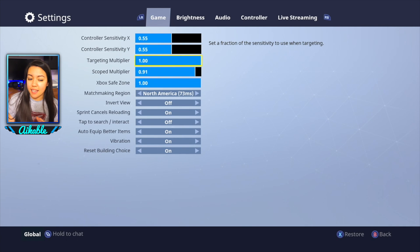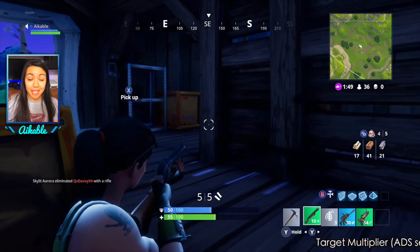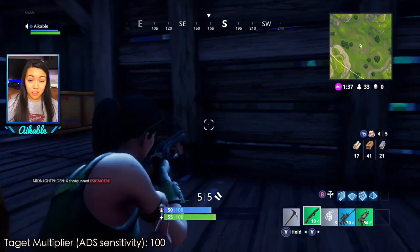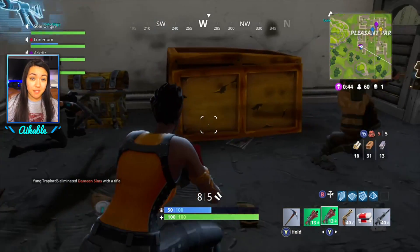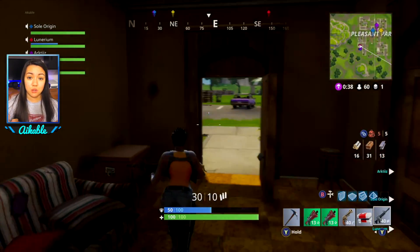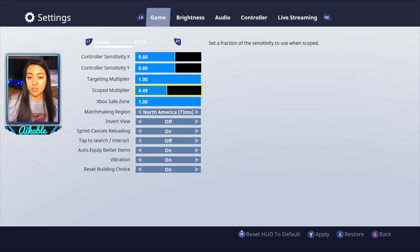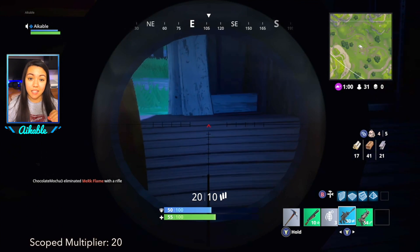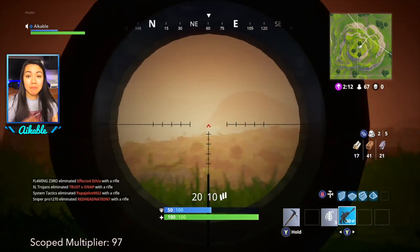For my targeting multiplier — the newer thing they added — that's basically your sensitivity while aiming down sights with ARs, SMGs, shotguns, whatever. I cranked that all the way up to 1.0. The scoped multiplier I have at 0.91 — 100 is a little too fast for me. This applies to sniper rifle scopes and any assault rifle scopes.